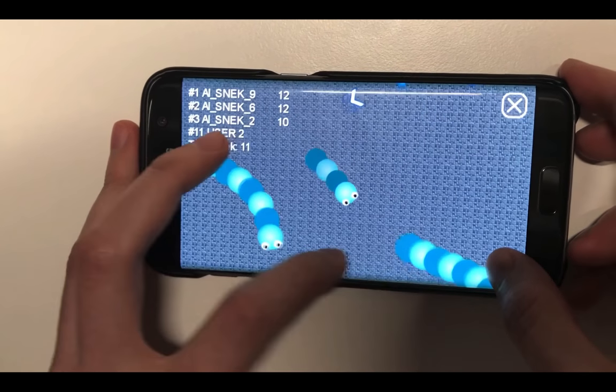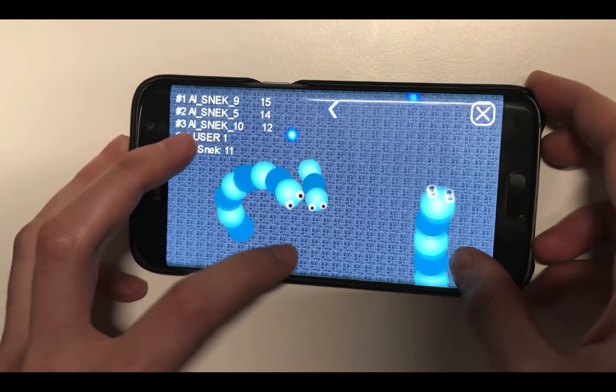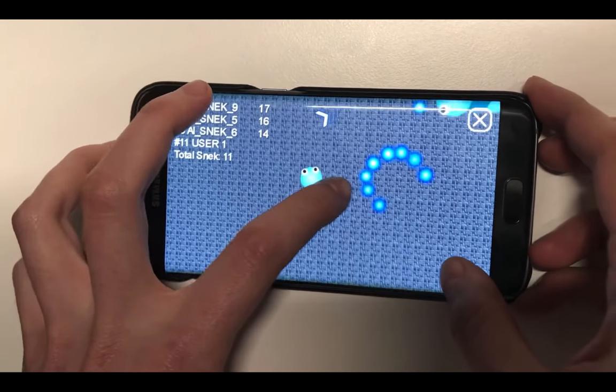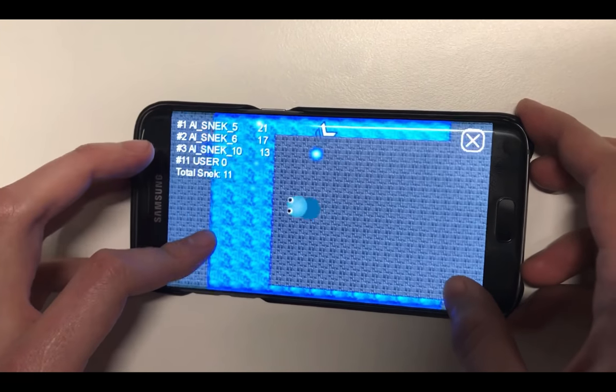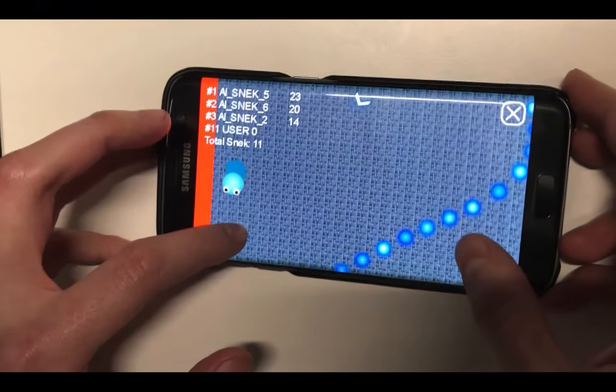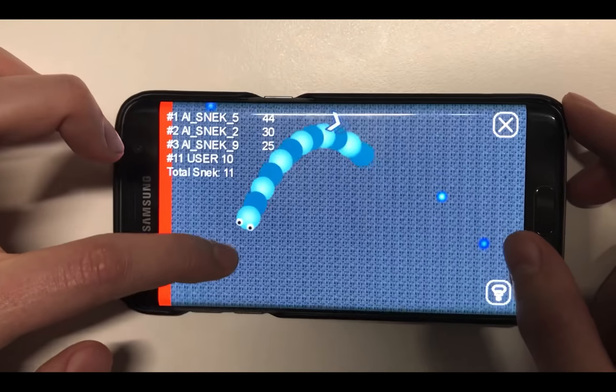If a snake hits the edge of another snake, it will die, leaving behind a trail of food. If the snake hits the edge of the wall, it also dies.